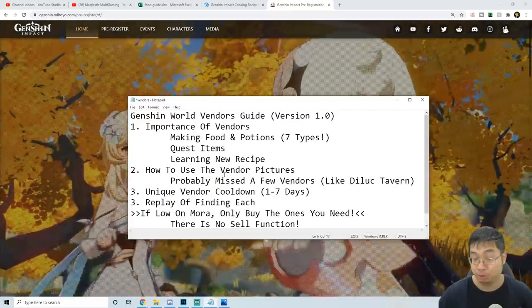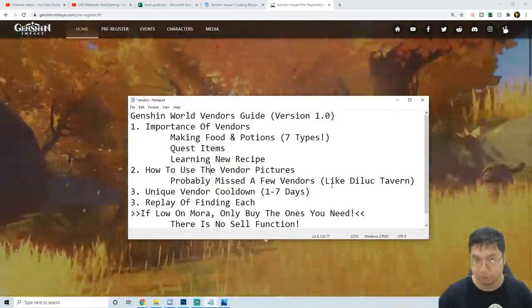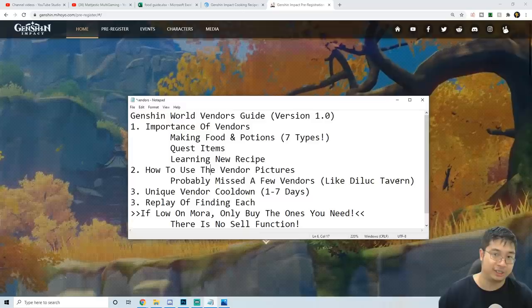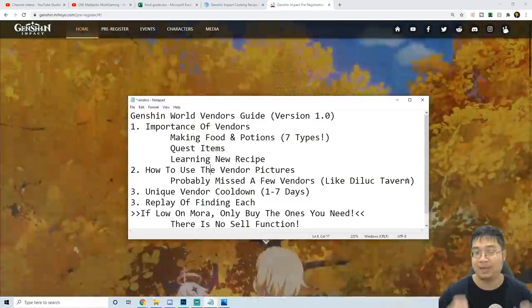Before I go into how to use those vendor pictures, I probably missed a few vendors, and during the recording the server was under maintenance so I cannot go into Liyue travel. I believe there was another shop over there, but I can't get to it. I don't think it's anything major for cooking, so we'll leave that aside. I might add it in after.